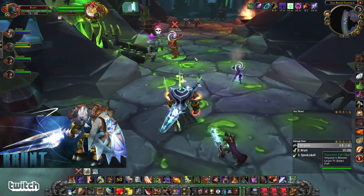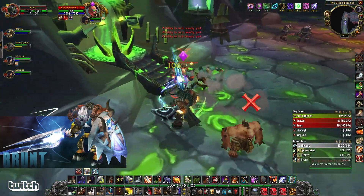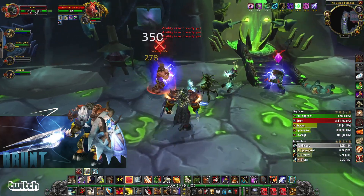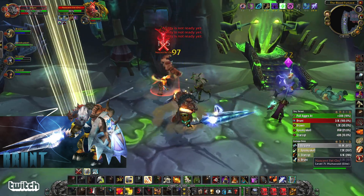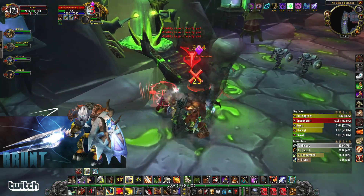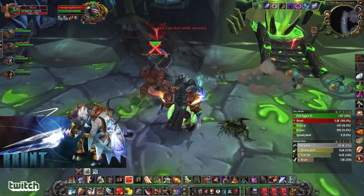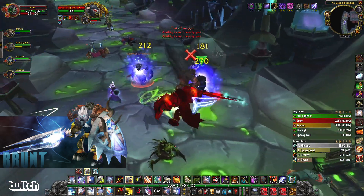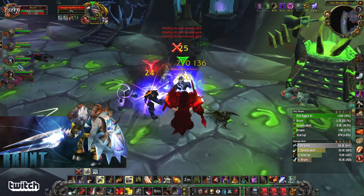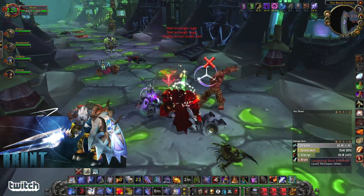So we mind controlled there but he was taking some bomb damage — he was able to heal through it. Great distract from the rogue — he just distracted that pack. Oh, the priest died. The MC can break early as well; if it goes for full duration, mind control will last about 45 seconds, but it can break early. I'm going to thunderclap these guys and hit last stand. Pop a defensive trinket to give my healer more space, and we're good.